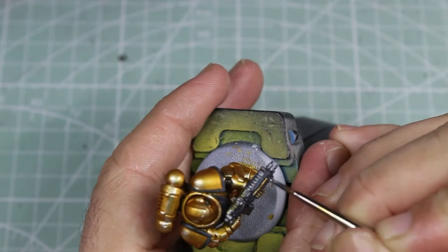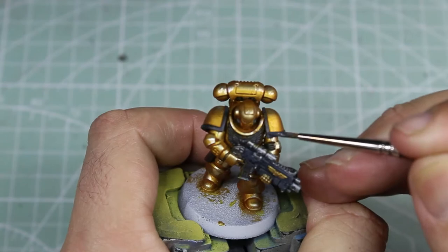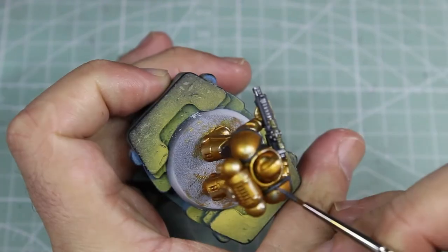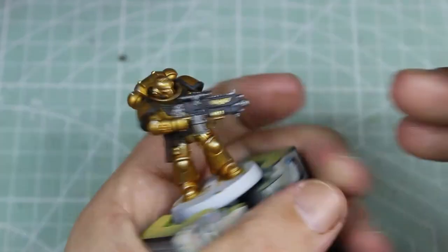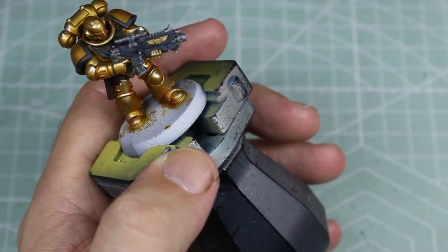Now we're on to highlighting the black. I'm trying to do the shoulder pads in similar locations to the highlights already established on the gold. It's literally just a case of taking a light grey, adding it into the black in small amounts, and then adding it on in layers until I get to the desired highlight.